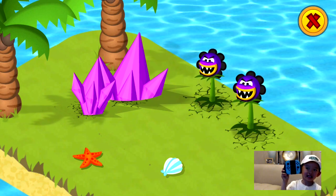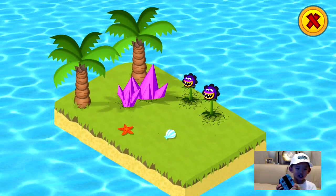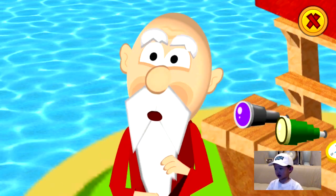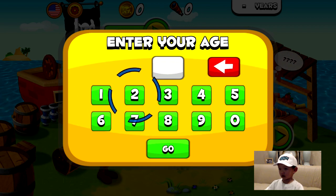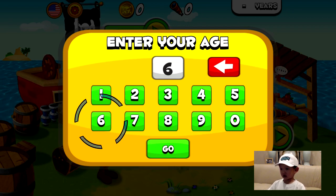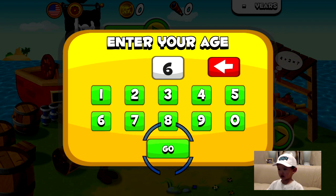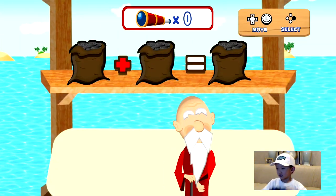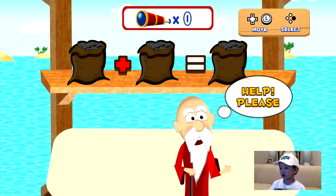Alright Griffin, go ahead and you can X out that window. You gotta make sure you use the full controllers for this game to work. Alright Griffin, go find your age, then hit the A and hit go. Let's see how this game works. It's loading. Let's give it a try.